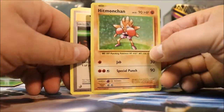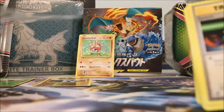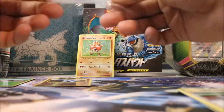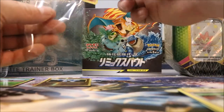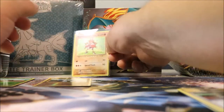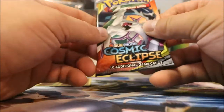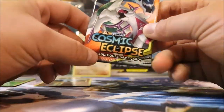Can I get a sleeve for this guy? Let's put him up there. I love Fighting Type. I remember with the original 151, the old Pokémon anime — oh man, it was so awesome. Let's get into the Cosmic Eclipse.